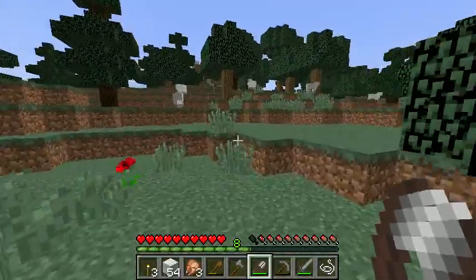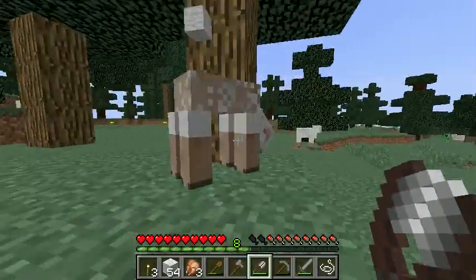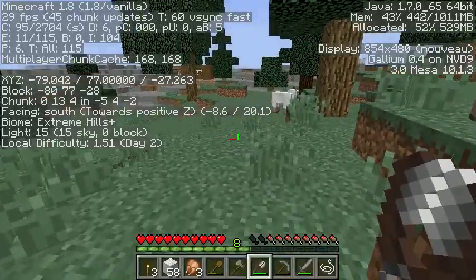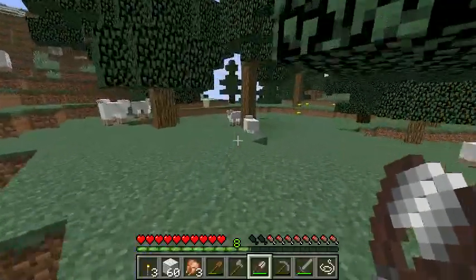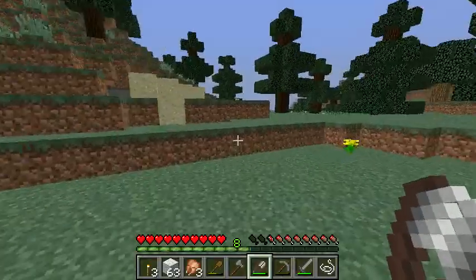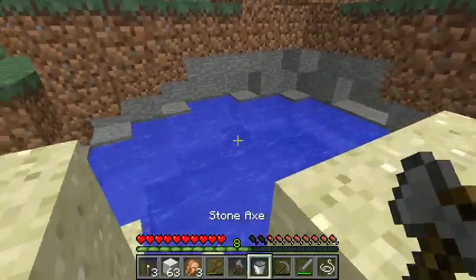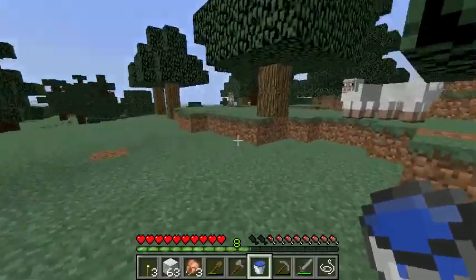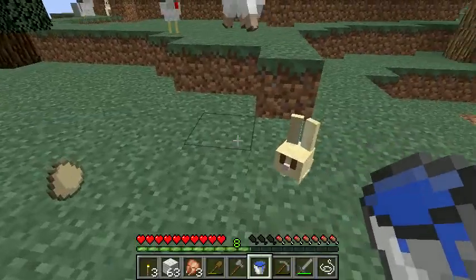These sheep are giving us tons and tons of wool — we've got nearly a full stack already. It looks like there might be a cave nearby. This is a really neat mountain area. We're at elevation 77, which isn't actually that high, but there are tons of sheep and the spruce forest all feels very alpine. Let's fill up our bucket of water — I did make that bucket for a reason. We've got water, so we can make an infinite water source and maybe get some farming done.